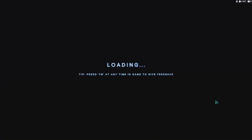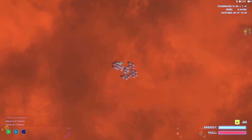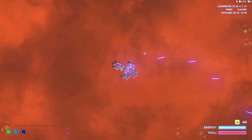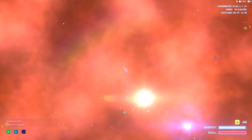Welcome back to Starcom Nexus. I've upgraded my ship a little bit - I've got two reactors here, three reactors back here, three engines, two engines, and a whole bunch of guns and a scanner control module so you can see all the weapons firing. I have maxed out my ship.